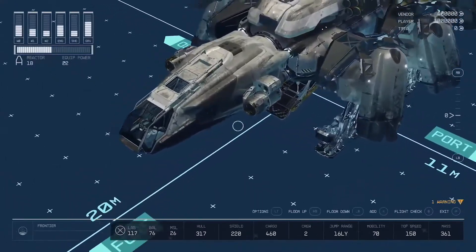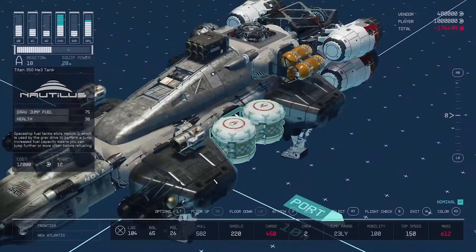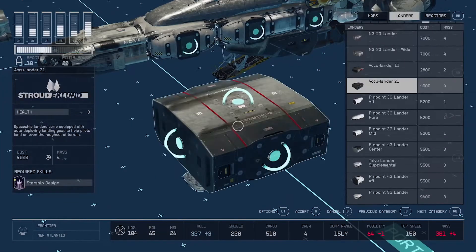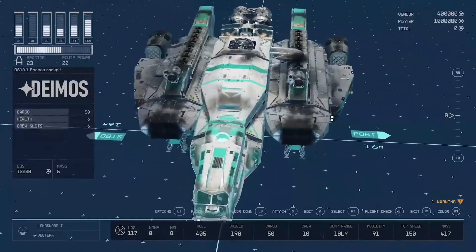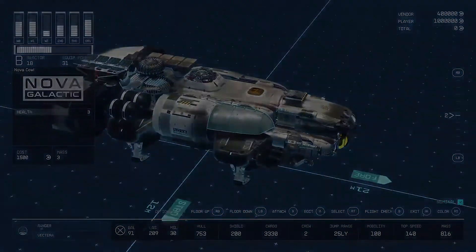It looks like Bethesda put a lot of time and effort into the shipbuilding aspect of the game. You can buy different parts, sections, engines, and weapons from different manufacturers and combine them in any way you want, making any sort of combination of parts to build a ship. With all the different parts you can add, there are going to be plenty of customizable options. And I definitely want to spend as much time as possible building a ship — because yes, you can fly it.